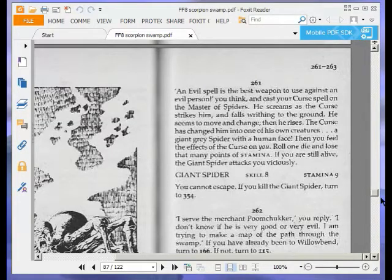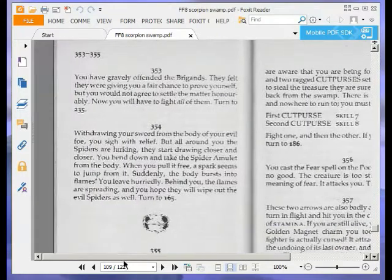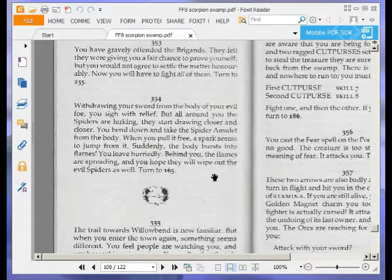We turned to 354 because we defeated the giant spider. Withdrawing your sword from the body of your evil foe, you sigh with relief. But all around you the spiders are lurking — they start drawing closer. You bend down and take the spider amulet from the body. When you pull it free, a spark seems to jump from it. Suddenly the body bursts into flames. You leave hurriedly. Behind you the flames are spreading, and you hope they will wipe out the evil spiders as well. Turn to 165. So we have the spider amulet — let's write that down.